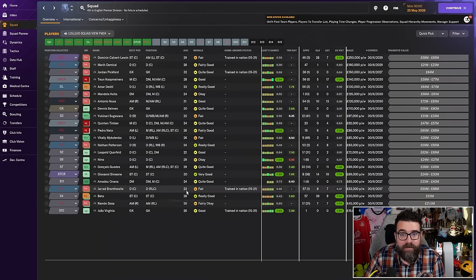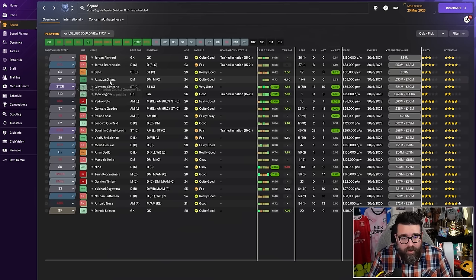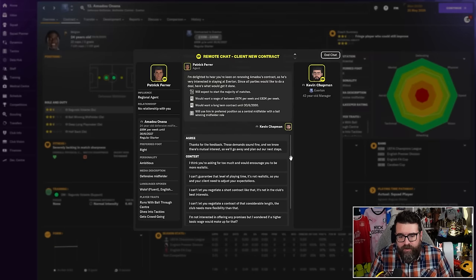Agents have been in the game for a few years now, but they've never been more powerful than they are in FM24. The key thing is to always talk to agents before renewing contracts or discussing anything to do with contracts. You want to do this when you're buying players as well, but specifically when you're renewing contracts. Let's say we want to renew Anana's contract — he's out of contract at the end of the season and currently on £65,000 a week. Always click 'discuss new contract with agent' before going into contract negotiations, because you can invariably push their demands down.